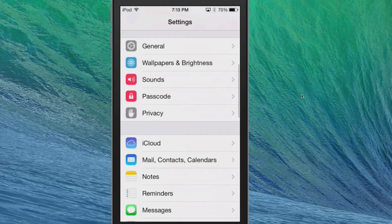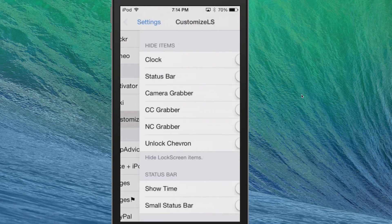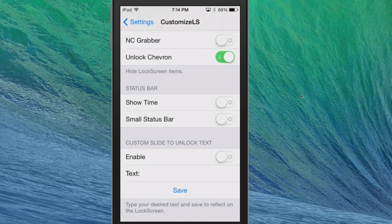Let me show you the settings you can configure. Go down to 'Customize Lock Screen' and you'll see several things you can hide: the clock, status bar, camera grabber, control center, notification center, and unlock chevron.